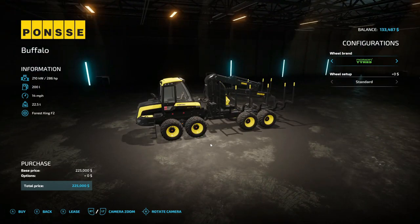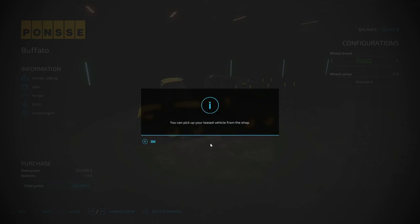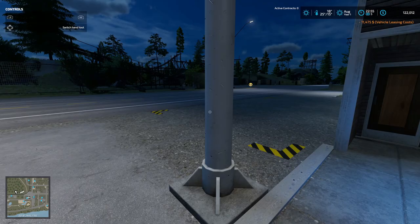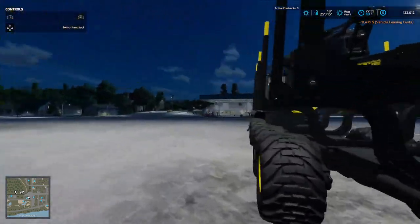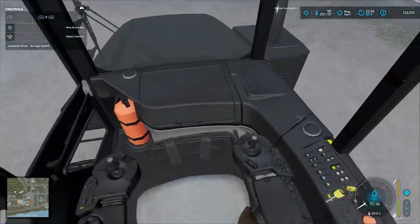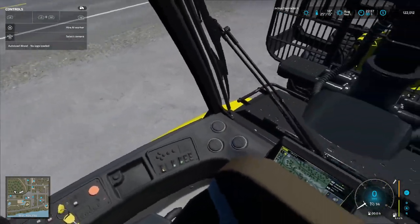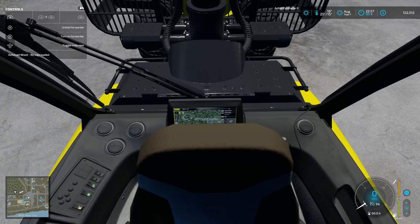I've got a mod that's supposed to let us lease to own. I hit lease — do you want to lease it for 11,475? Yes. You can pick up your lease vehicle in the shop. Vehicle leasing costs — I hope that will work. Let's look in here — these things operate by joysticks. Not too bad looking detail. It's got a little map thing there. Controls: unfold forwarder, turn on forwarder, no logs loaded, honk, toggle light, stop engine, fast, and change driving direction.